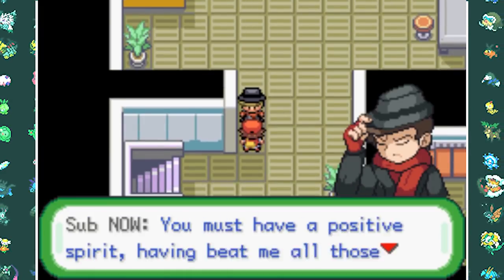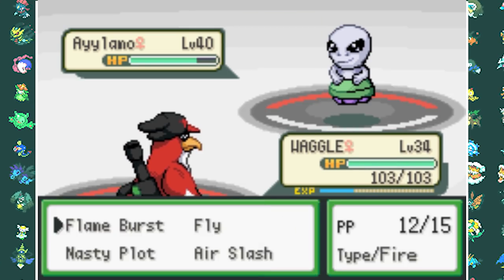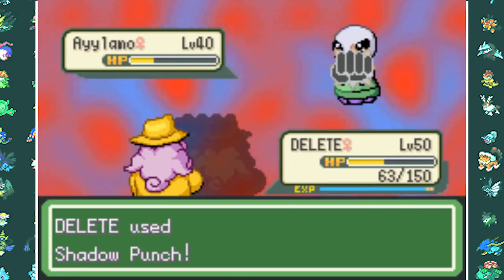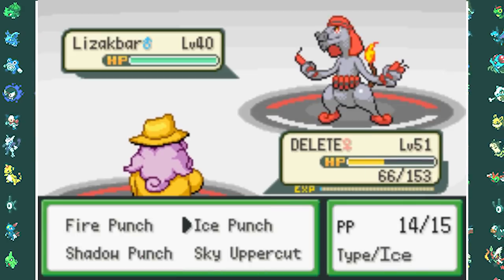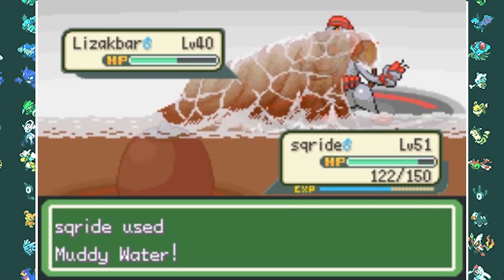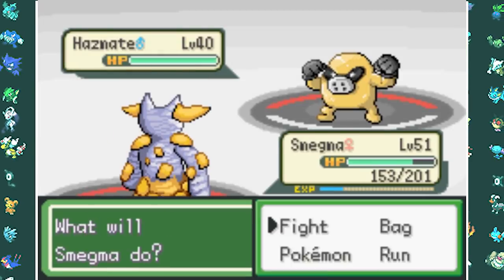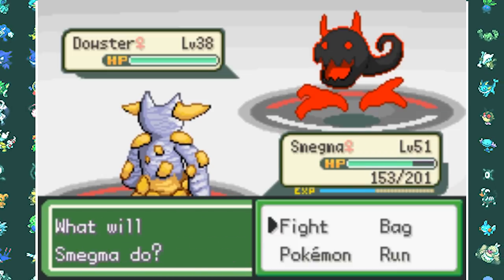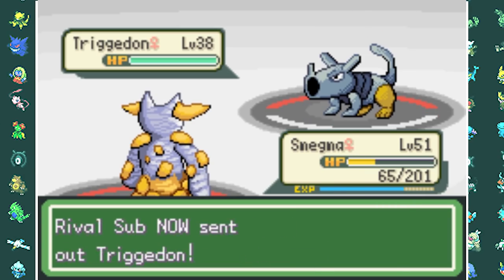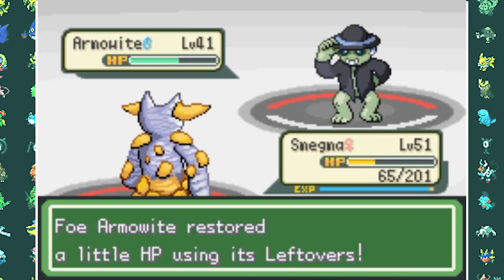Our rival interrupts us again. His Aayla Mao takes down Waggle with Psychics, so Delete switches in for two Shadow Punches. Liz Agbore resists Sky Uppercut and takes out Delete, so Scrite finishes it with Muddy Water. Hazmate takes down Scrite with Poison Jab, so Smegma finishes it with Earth Power. Douster falls to two Muddy Waters, Triggardong to a single Earth Power, and Arma White can't survive two Earth Powers either. Another easy rival fight.